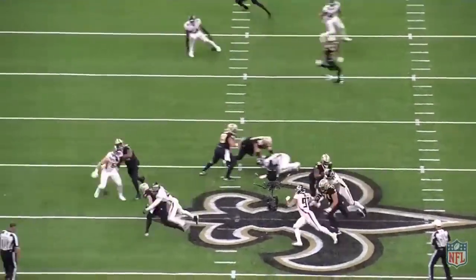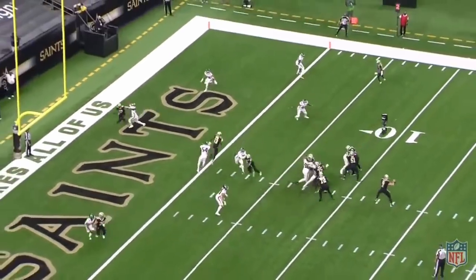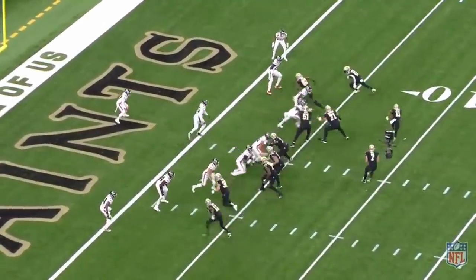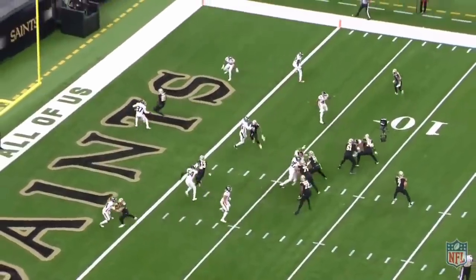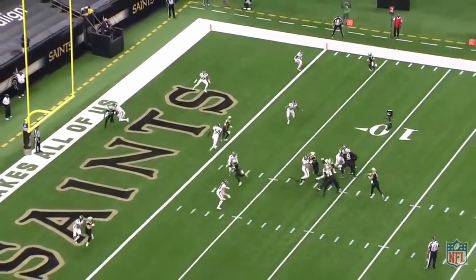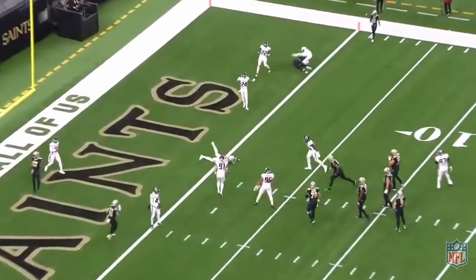While Taysom did show a number of anticipation throws, there were also some reads where he was a beat late. On his only turnover-worthy throw of the day, he's seeing the window but throwing it late. He initially wants the route out of the backfield to Deontay Harris but holds onto it for a beat too long. There's a window for the drag to Thomas, but it has to be thrown with anticipation, and with Taysom being a beat late, the defender is able to close the opening and get a hand on the ball.